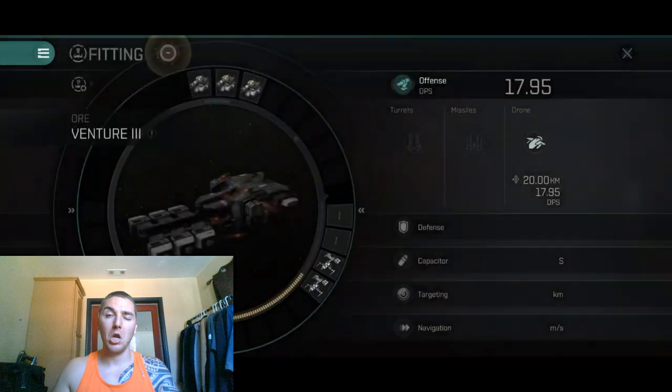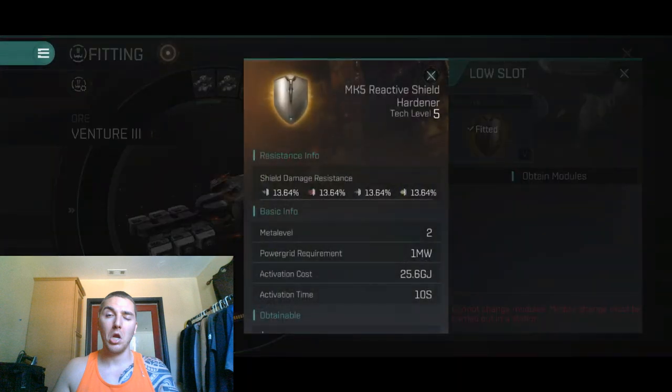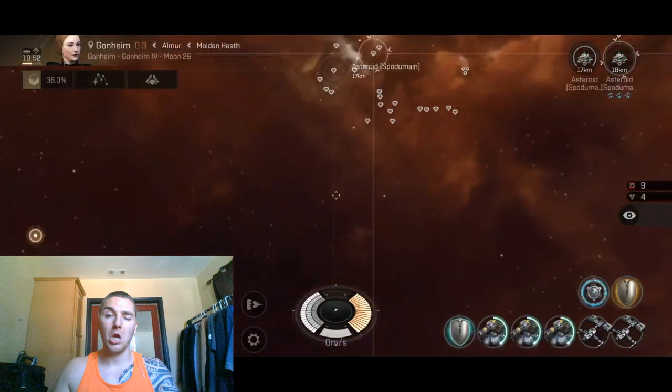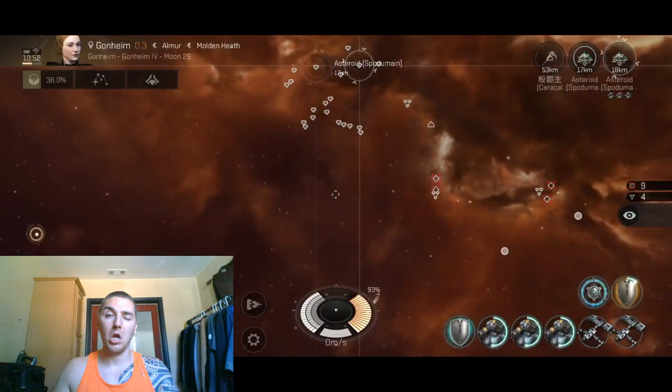The next item is the reactive shield hardener. This is something you can have activated the entire time you're mining — it should last about 25 to 30 minutes and you'll still be at maybe 20% capacitor after that. That's about how long it takes to get a full load of Spudomane anyway, so I can just activate this the whole time.